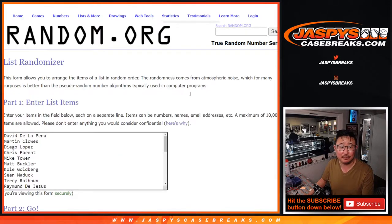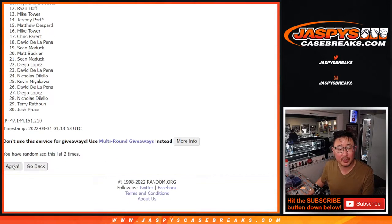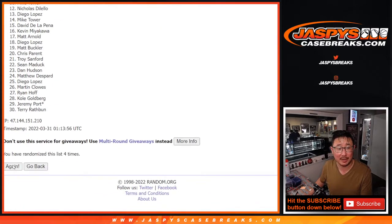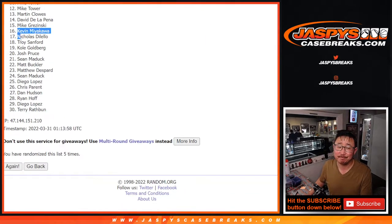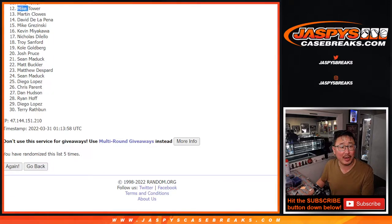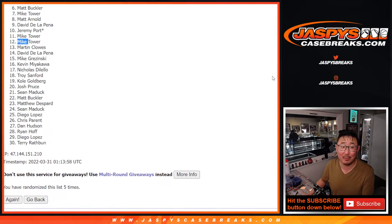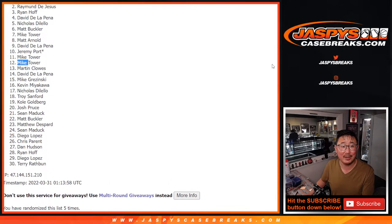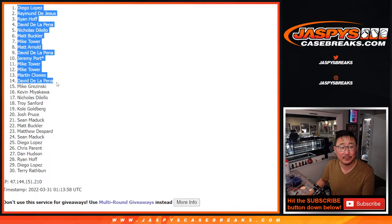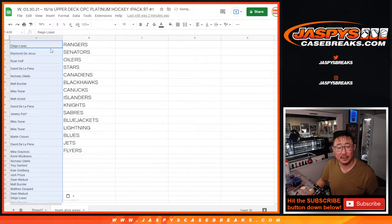Let's roll it and randomize that list — 1 and a 4, five times again. Rolling: 1, 2, 3, 4, and a 1. Fifth and final time. After 5 rolls — sorry, Kevin — from Kevin all the way down to Terry and everybody in between, sad times for you, but thanks for giving this a shot. Happier times for Mike, David, Martin, Mike Tower, Jeremy, David, Matt Arnold, Mike Tower, Matt, Nicholas, David, Ryan, Raymond, and Diego on top. After 5 times, that's how it shakes out.